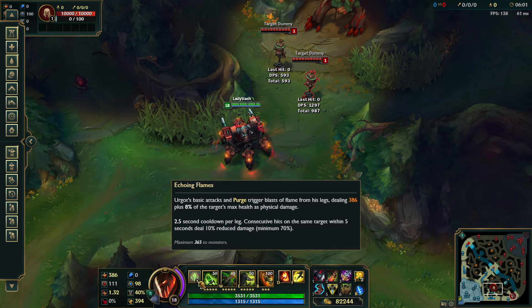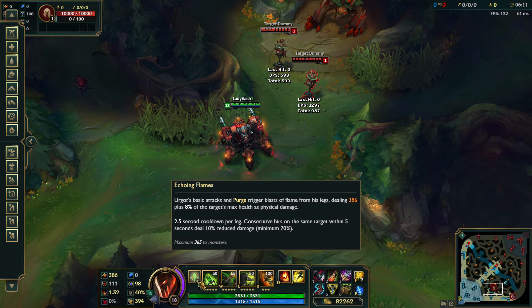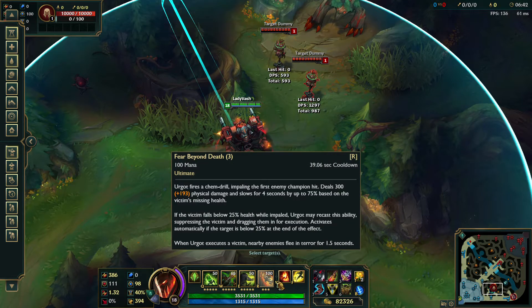His passive scales on levels 1, 3, 6, 9, 11, and 13. The cooldown of the legs used to scale on a different schedule — something like 1, 3, 9, 13, 16 — but now the leg cooldown scales the same as the damage increase. It's nerfed at the beginning but more powerful in the end. The cooldown gets down to 2.5 seconds per leg, and it's no longer affected by cooldown reduction, though that wasn't really an issue before.